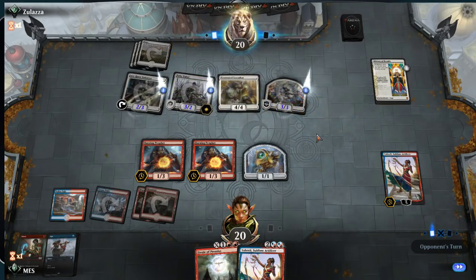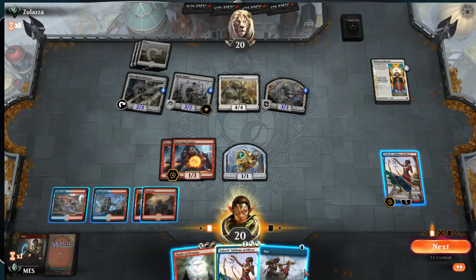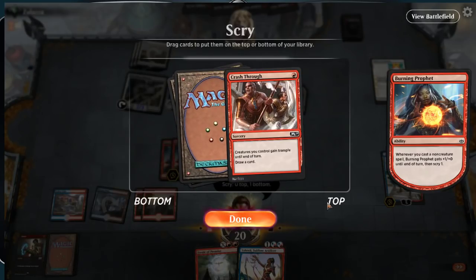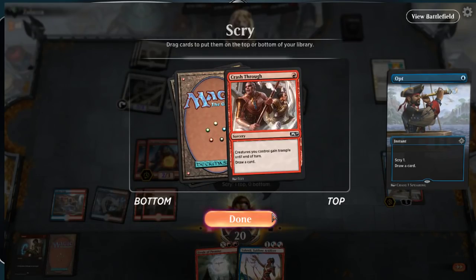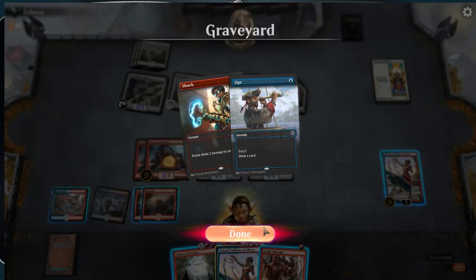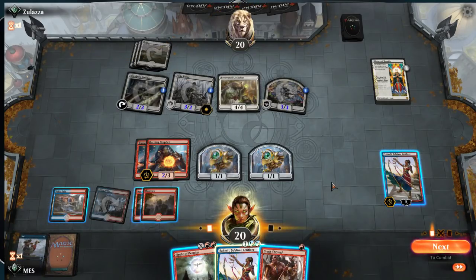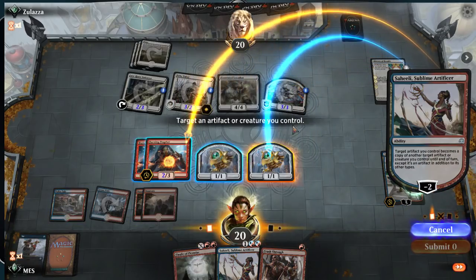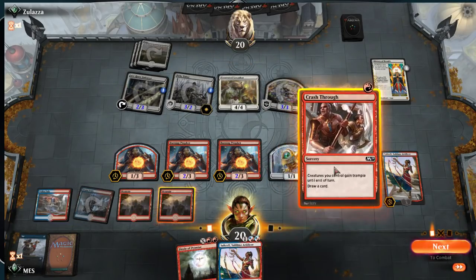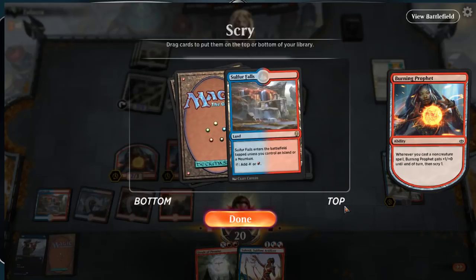We're not happy about that but we are going to have some time with our Saheeli. So we're basically going to look for any sorcery now with our scry action. Next turn we can finale — we found it. I'm going to play crash through. If I find a land, do I want to keep it? Cause I can shock plus crash through. Interesting question — do I want to copy this thing? That's a lot of damage, I think I do. I am going to look for a land here. The finale makes 3 tokens which will completely block for a turn.